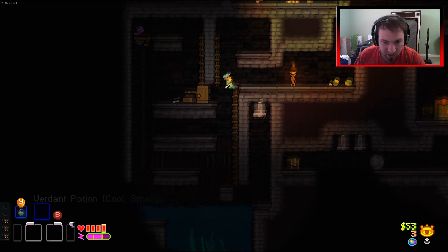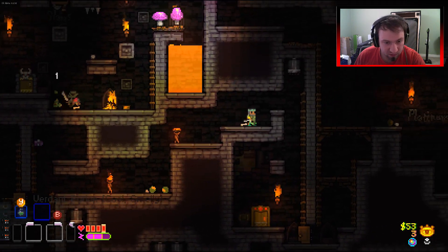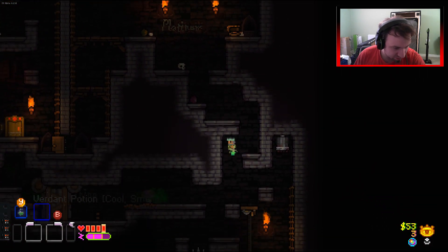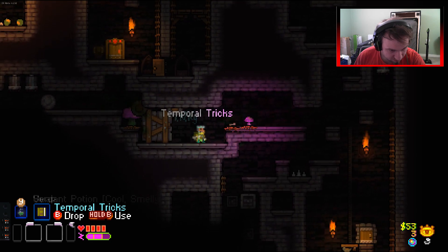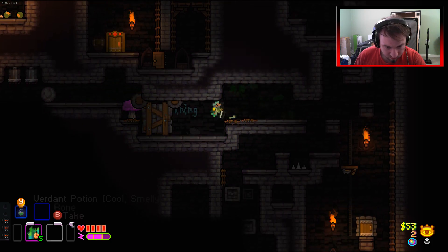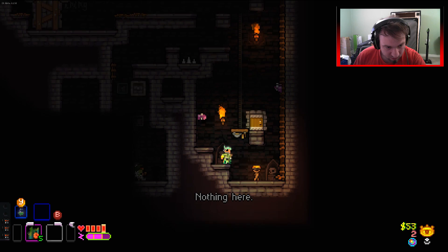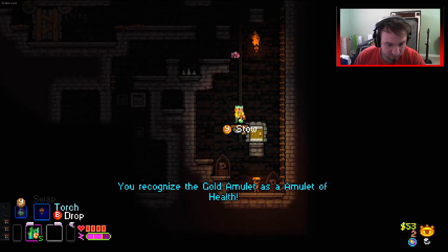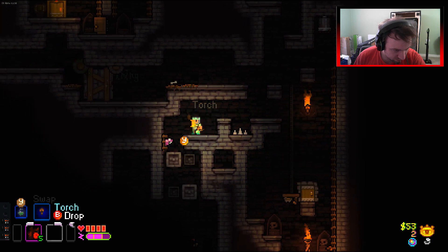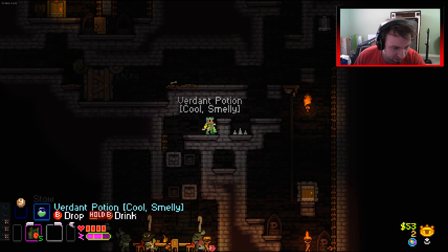We've got a fancy chest over there. Could always just leave the floor. There's a magic emotion book - temple tricks. Give me this torch, I want the torch. Amulet of health - nice, always a good one. That lit up our way - there is a rather nasty trap down there, cool and smelly.